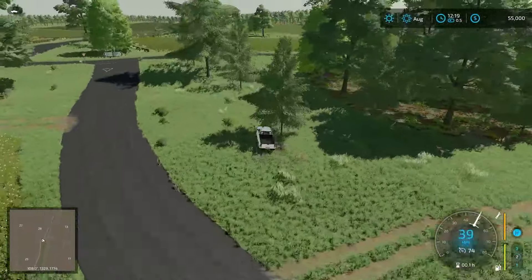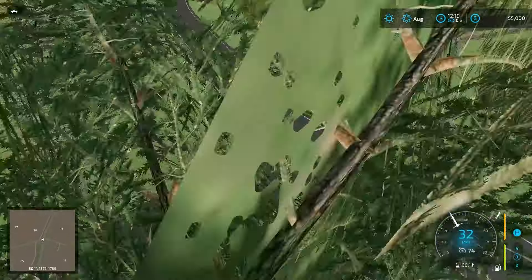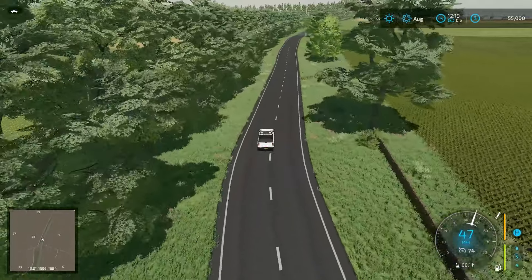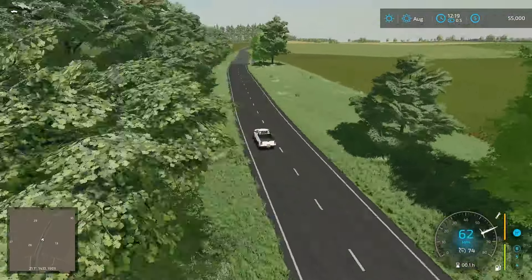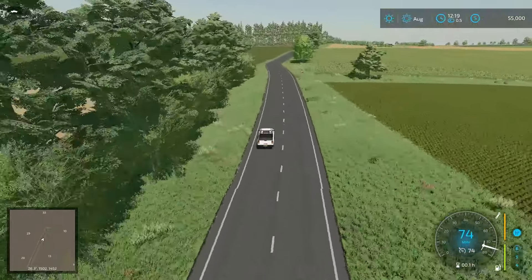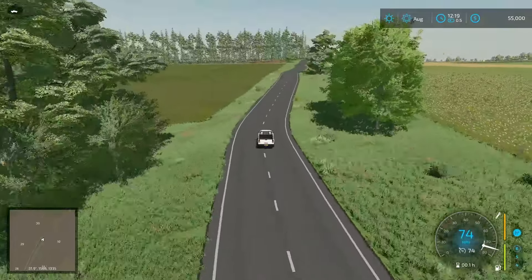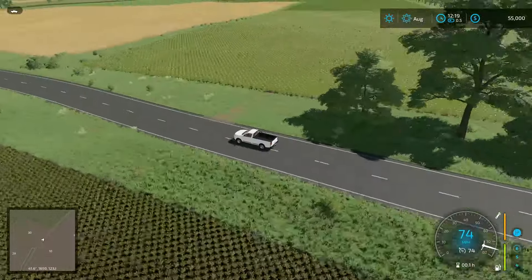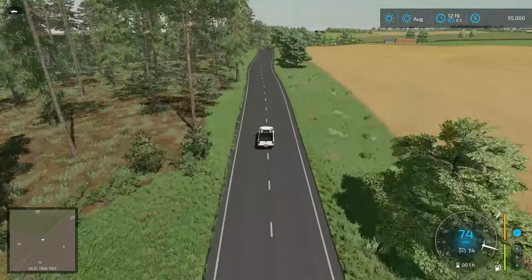We'll head up here. I'm assuming they looked at Google Maps to kind of base some of the fields off, because you don't see all of it through the series but you get a lot of good looks at different areas. A lot of these fields on the right-hand side are all going to be Jeremy Clarkson's fields.